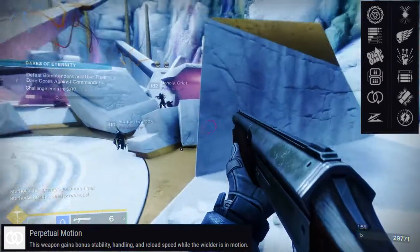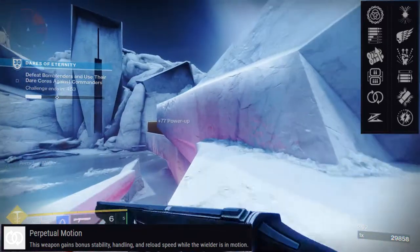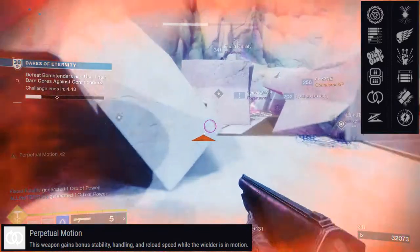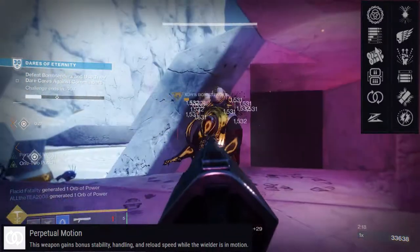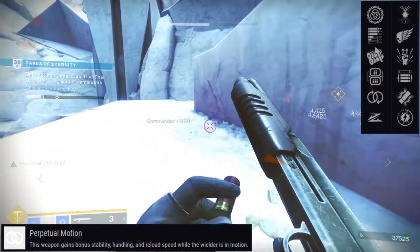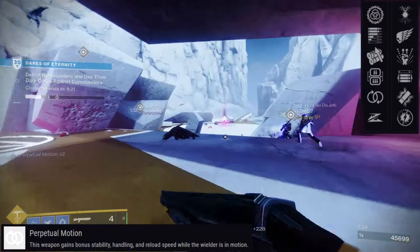For PvP, you have a few options. The one that everyone probably thought of is Slide Shot and Opening Shot — obviously a really good pairing, because once you slide you activate the boost in range and stability, and Opening Shot automatically gives you a bonus on accuracy and range on the first shot. But I think Perpetual Motion could actually be the play as well, because it increases your handling and reload.